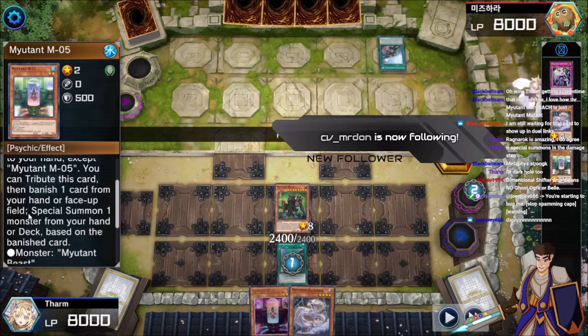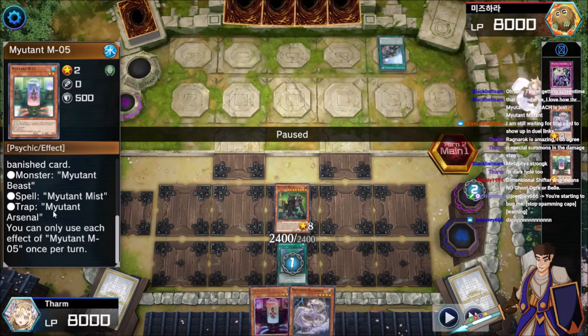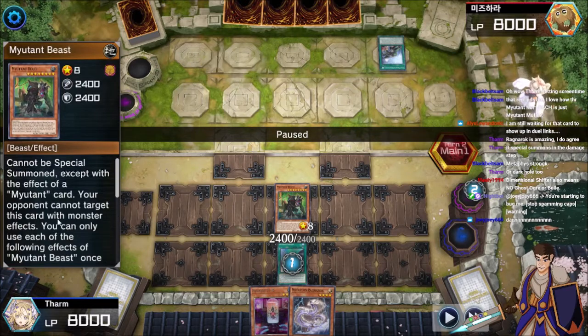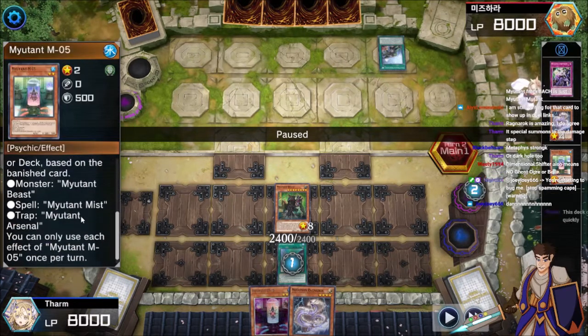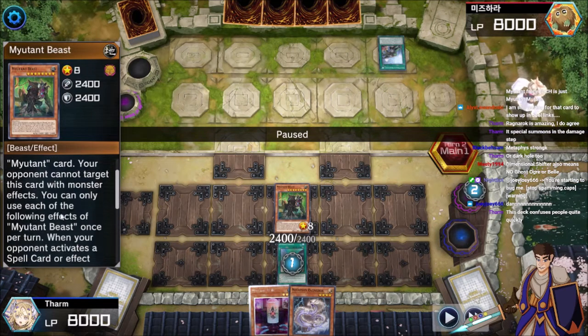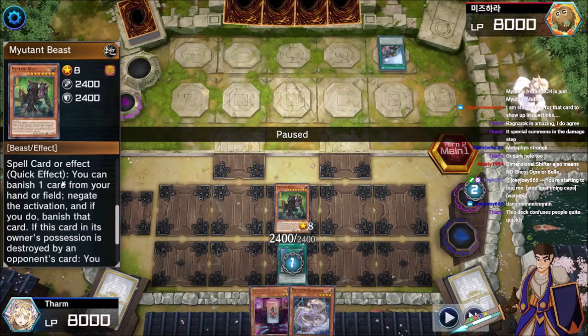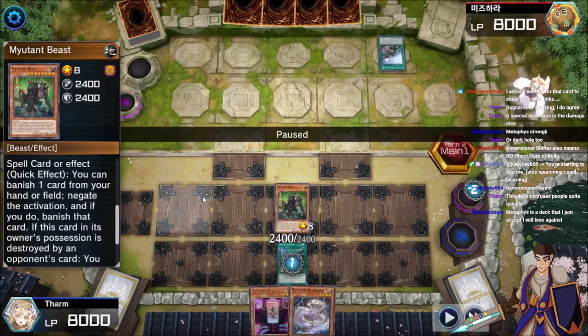To special summon a monster from your hand or deck based on the banished card. If it was a monster, you get Mutant Beast. If it was a spell, you get Mutant Mist. If it's a trap, you get Mutant Arsenal. So this actually lets you cater to your matchup. We know we're going against True Draco, so it looks like we grabbed Mutant Beast — summoned by banishing a monster. The extra copy of Ragnarok was banished to get Mutant Beast, who says your opponent can't target it with monster effects. Once returned, when your opponent activates a spell card or effect, you can banish a card from your hand or field to negate and banish that card. So there goes the Diagram — that's the matchup interaction.